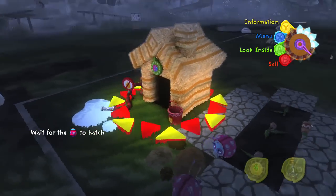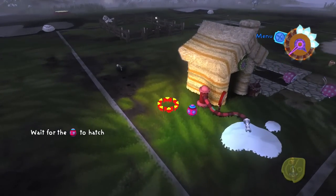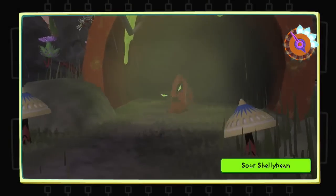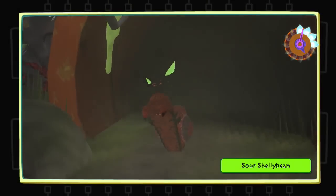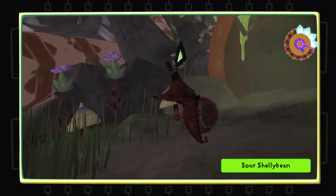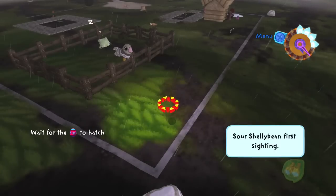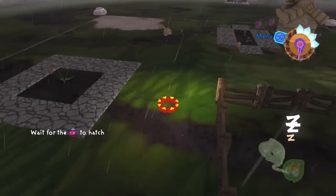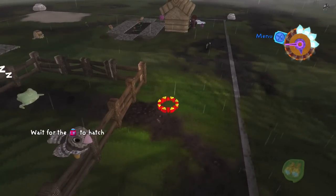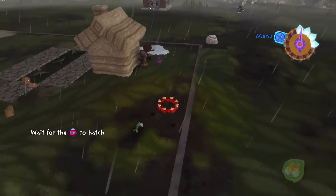We've gotten our first house, figured out how to breed our piñatas, and now the challenge is to raise our little baby — wait for the egg to hatch, raise it, and send it off for the quest challenge. I'm also hoping we can attract more sparrowmints into our garden. But oh no — it's a sour shellybean! We're going to have to deal with this guy next time. Next time we'll defend our garden — we'll actually have to whip out our shovel to keep him at bay. I'll see you guys next time, bye!